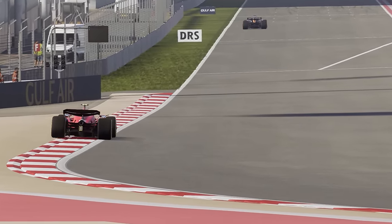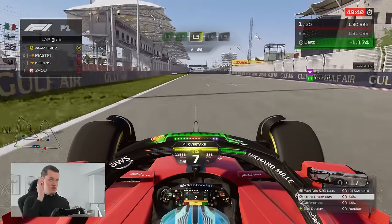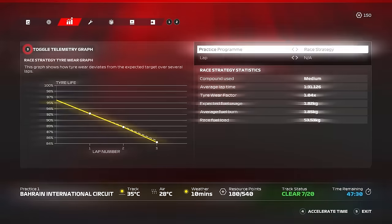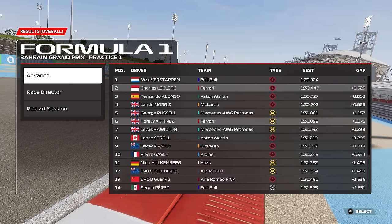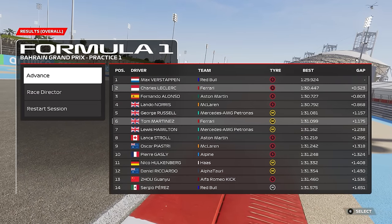On track for the first time in practice, going through the race strategy program, getting the car into the right window, seeing what the pace looks like and getting a baseline for the race. Overall, tire wear was okay — just above average. Fuel burn was quite high actually; this car seems to be quite a fuel chugger, so we're going to have to bear that in mind for the race. Practice was a smooth session — P6 for us, clear P2 on mediums.